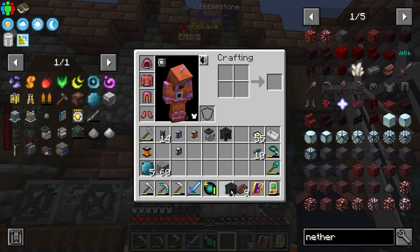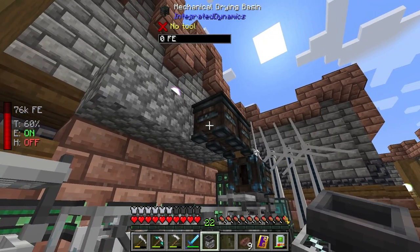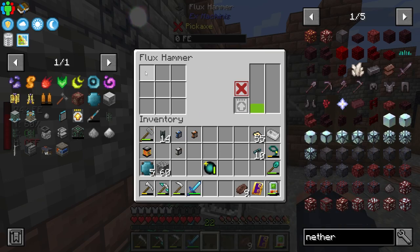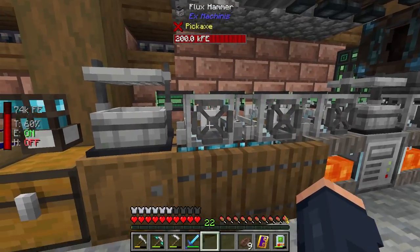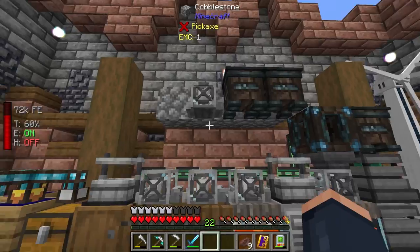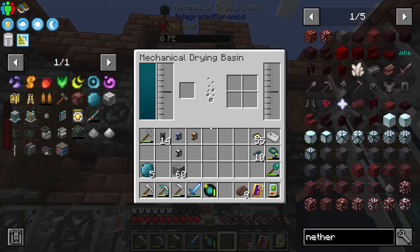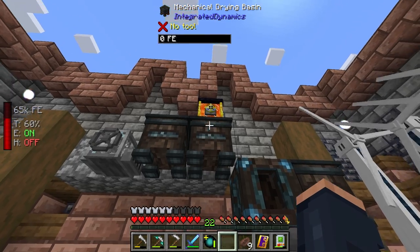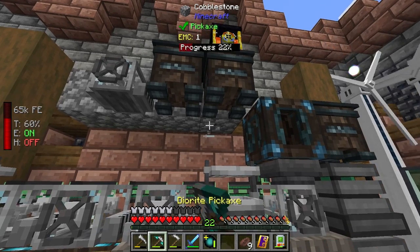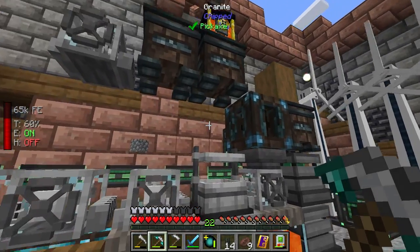Let's place the mechanical drying basin down, put another one right next to it, and add the hammer beside it. That should send the crushed material to the next section and into a chest. The ender tank goes right on top, and flipping this lever will start filling the basin with lava and outputting directly into it. Now I need to get power routed and then the Integrated Dynamics system will come into play.